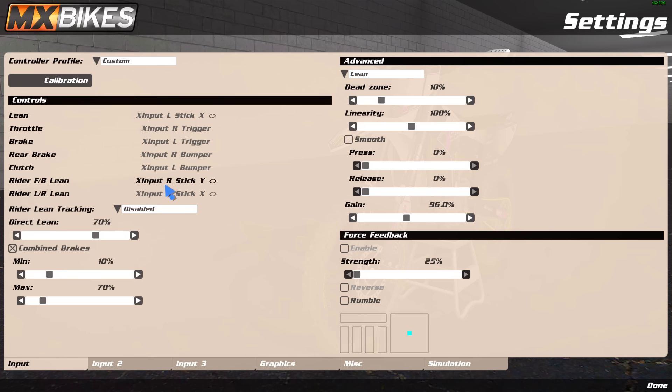Lean tracking I have disabled. Direct lean I have at 70 — this is kind of how much gravitational force your bike has coming back to center. So once you lean it over, how fast does it snap back? If you want a sim experience like MX Simulator, put it down to zero or 10 or 20. If you want it snappy like an arcade game, put it at 100. I used to run 100 but with Proboso physics it can get a bit wonky, so I stuck to 70. I think anywhere between 30 and 70 is pretty normal.